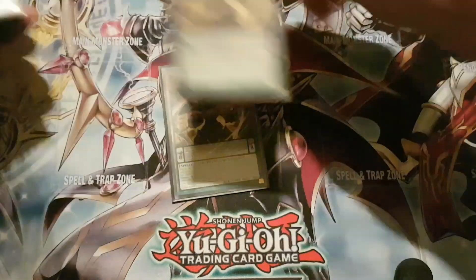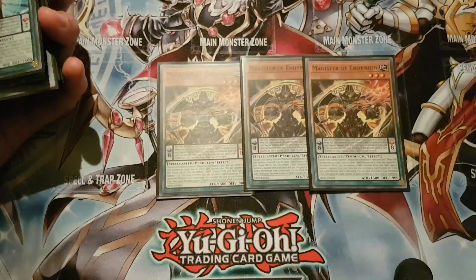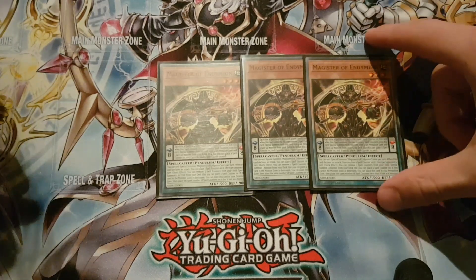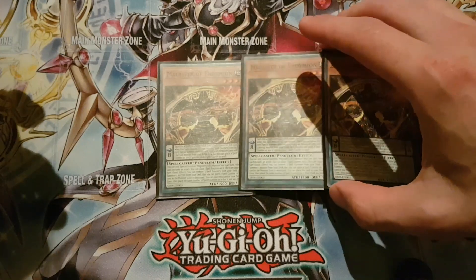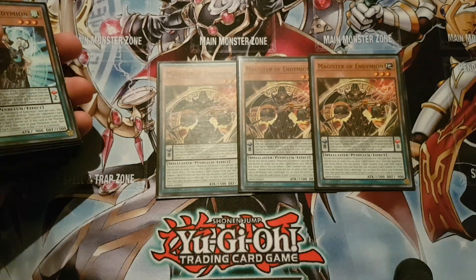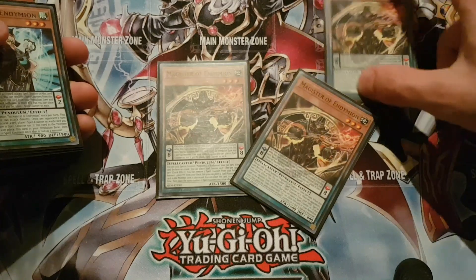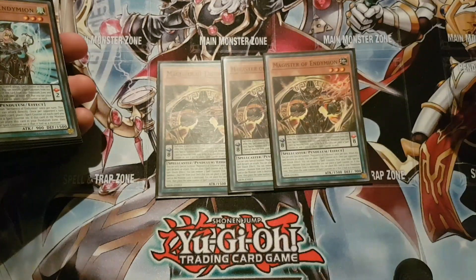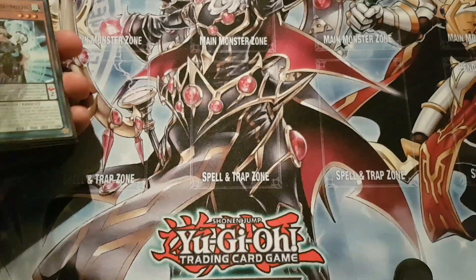I play three Magister of Endymion. He's exceptionally good. When he's in the scale he gains three counters. You can special summon this guy from the scale and one from the extra deck. And when it's your opponent's turn you can transfer counters on him when he's in the monster zone, then special summon one monster on their turn. So that's really good — puts on the pressure, more negates.